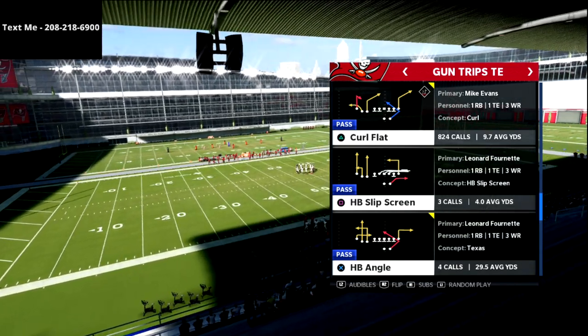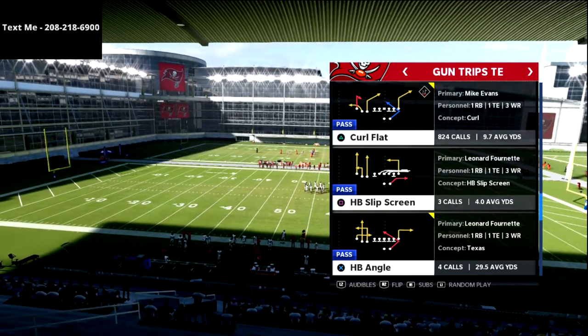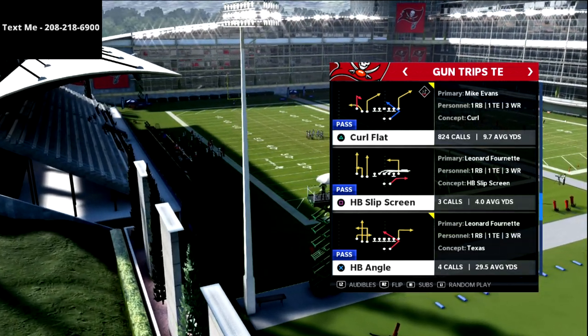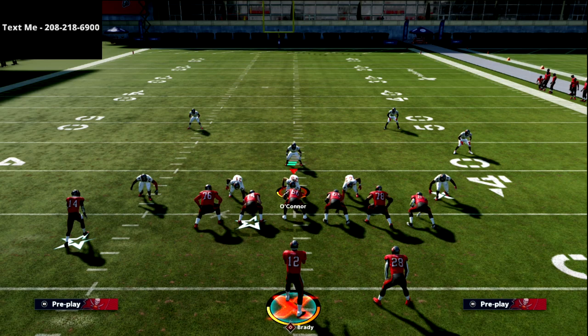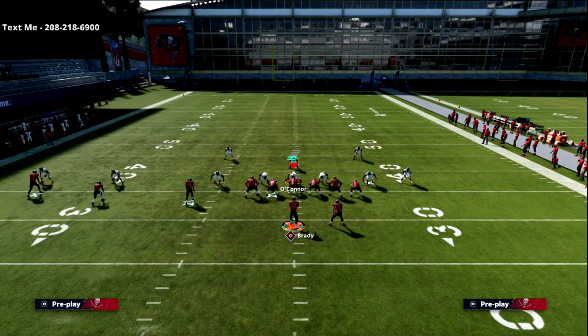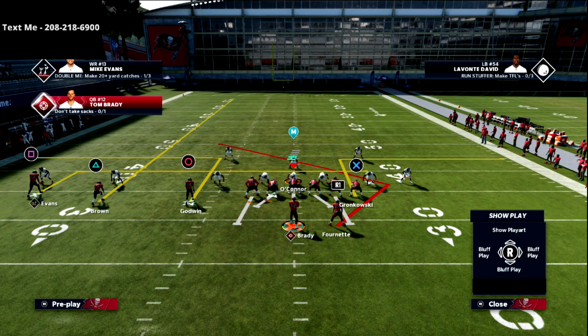I'm going to come out in the play halfback angle and start there, then build off this concept. I think this is really going to help you force your opponent to have to worry about the running back side of the field just as much as he's going to have to worry about the trips. There are a couple of different ways we can run this play, and I'll show you the first way — it's building around the idea of a halfback angle route. It's a really quick hitting play in terms of how it's going to work.